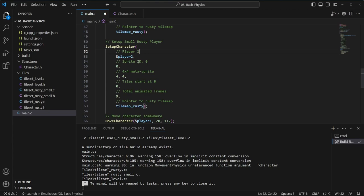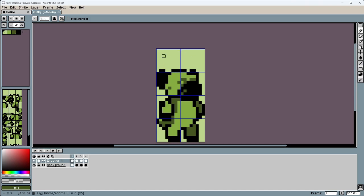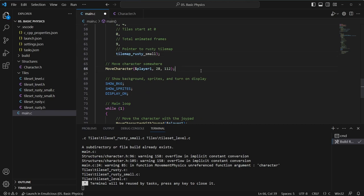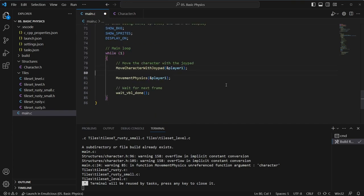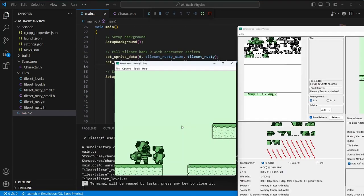We can just copy player one, paste it, and create a small rusty player — we'll call this player two. Sprite ID in this case needs to be 15. I believe we wanted to start it at when we looked at where it overlapped. The sprite size is 2x4 this time. We're going to leave this open for animations and maybe emojis or something popping up. Then change the tile map to the small tile map as well. We can even have the character moving — let's put him to the side. We can have them both moving and both having physics when we get around to it. And there we go — we have two Rusties now: one big, one small.